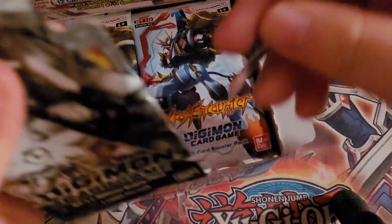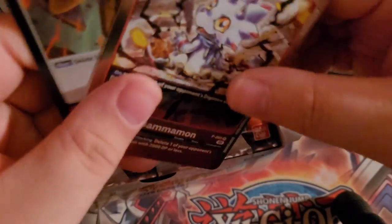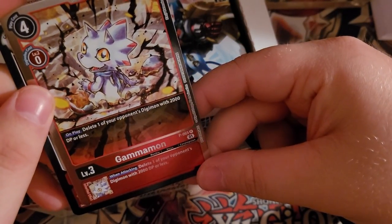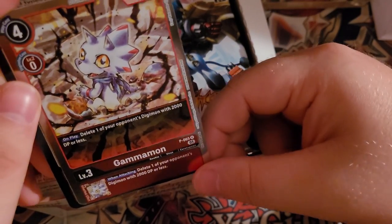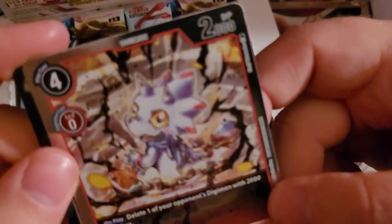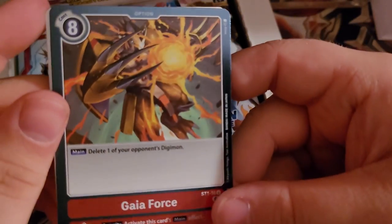We have our reprint pack. What I'm looking for in this would mostly be what everyone's looking for — the Greymons and probably the Taics — which you don't get either. But we do get a very nice Gammamon promo. It says: on delete, one of your opponent's Digimon with on play, delete one of your opponent's Digimon with 2000, and when attacking the same thing. Just look at that artwork — it's really beautiful. And then one reprint of Gaia Force, also really beautiful.